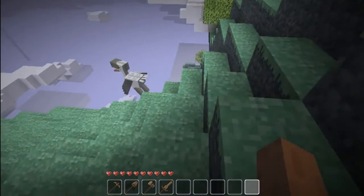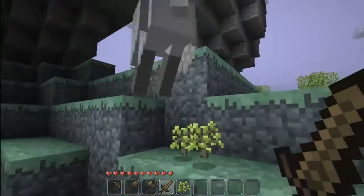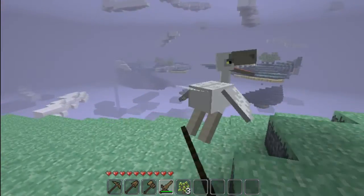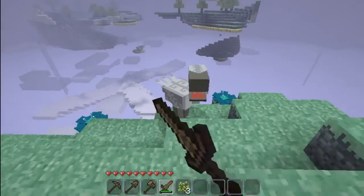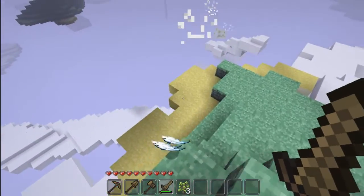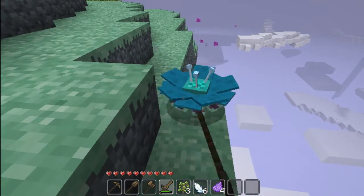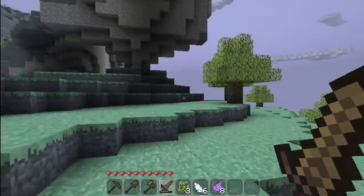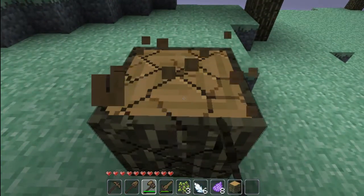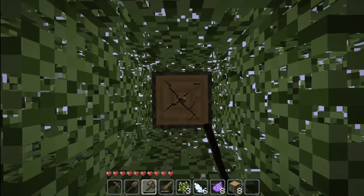Oh, it's a MOA! You can tame MOAs. It just kind of flies away. There are three different kinds of MOA. Blue is the most common, white is next, and black is the most rare. Making certain items gives you double.